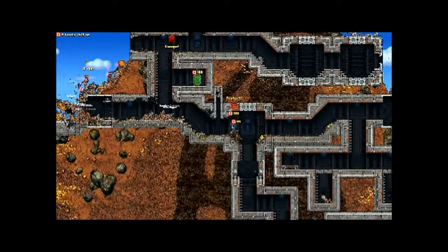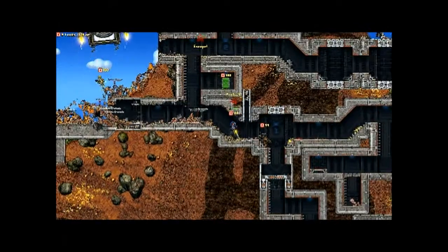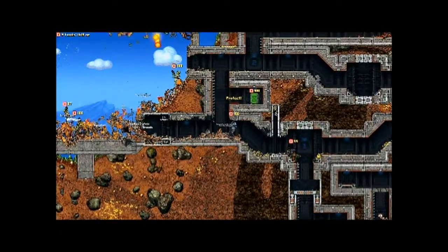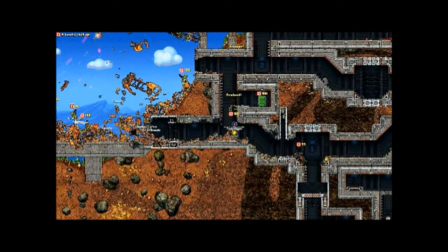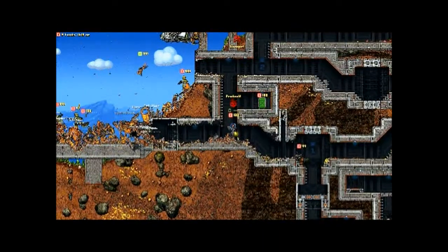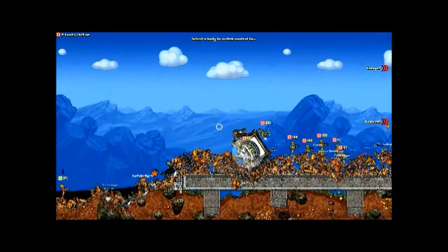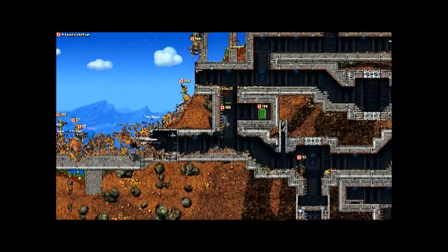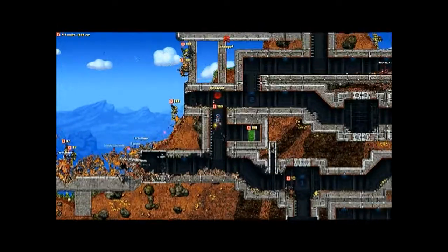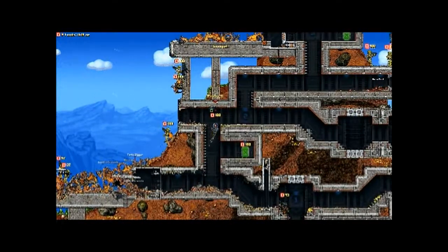My soldier is at under half health so I'm not even going to try to get him out. Let's go — gotta go. If you saw that engine fly through stuff: if you blow something up, the engines still run at full speed. But usually I blow stuff up when they're landing, or on the light aircraft. Sometimes you blow up an airship and it starts spinning — hit one side of it. It's actually called the Mammoth — oh no, don't do this to me now, let me up.